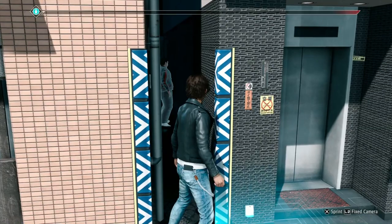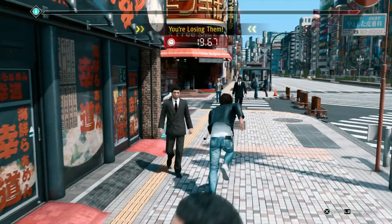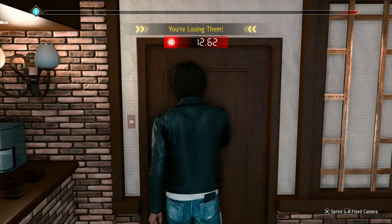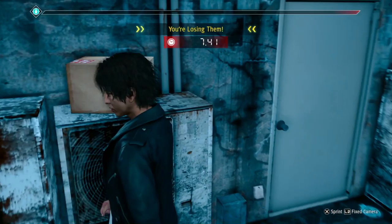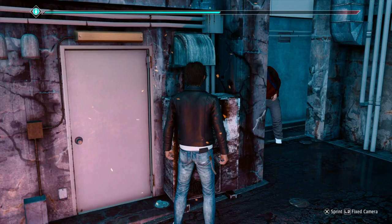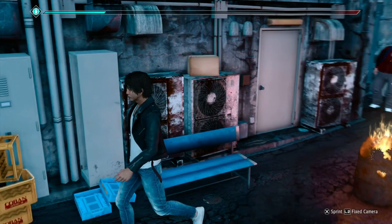Wait, is he going in here? I'm just gonna go around. There he is — and he was looking straight down the way he came from, so this is probably the better choice. Now to just move out of his way first.